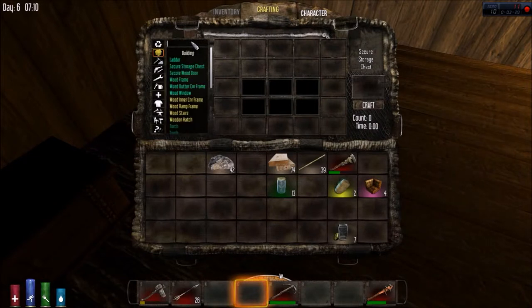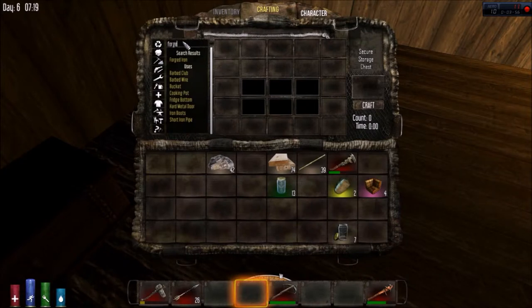Let's try the search - forge, forged iron. We have to unlock a forge! We can make the forged iron molds but we can't make any of the equipment. This is going to get kind of hairy - quite a bit hairy.